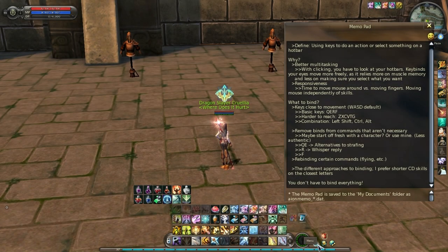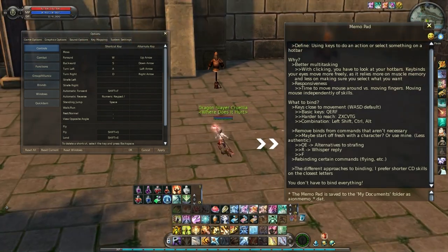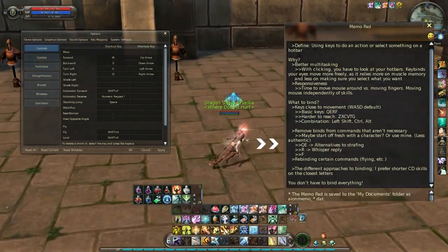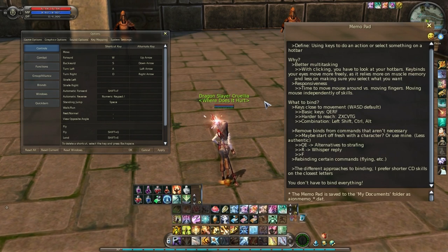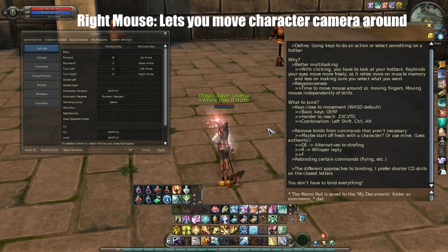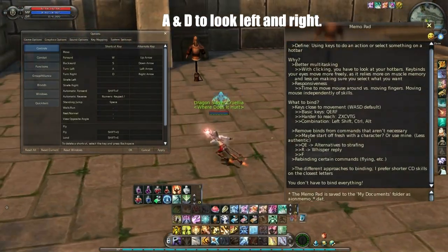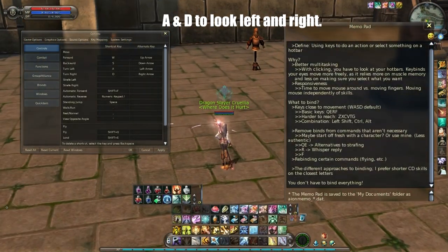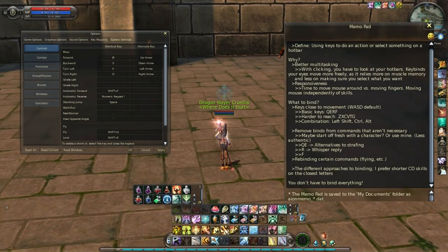Before I continue on with more keybinds, I need to mention Q and E, because it's important. These two letters are by default used for strafing left and right — that's when you face forward and move left and right while doing so. If you're going to replace these with keybinds, you should remember that you can strafe without using them, which is my justification for just removing the strafing keys. You can do this by clicking right mouse — the default for moving your camera around your character — and using A and D, which will let you strafe. It's a bit more complicated, but I think it's worth sacrificing two letters to have potentially good keybinds.